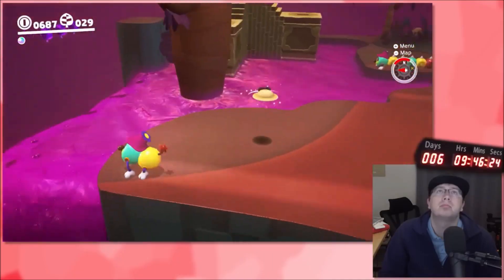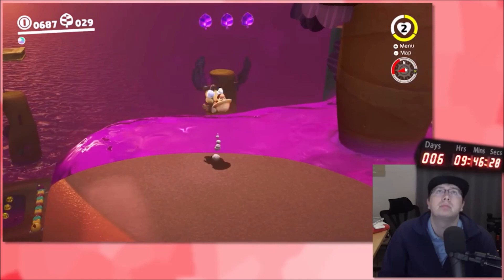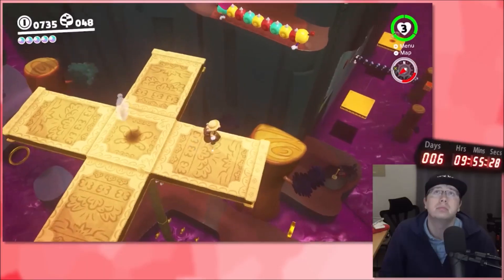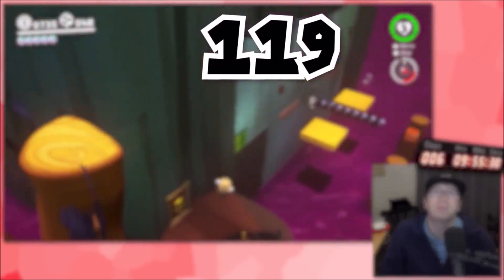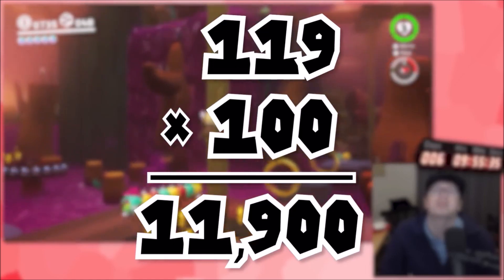God damn! And keep in mind that even if we get all 880 unique Power Moons, we still have to buy extra ones to get 999 Power Moons just so we can get the stupid hat on Peach's Castle. That means we gotta get an extra 119 Power Moons at 100 coins each, costing an additional 11,900 coins.